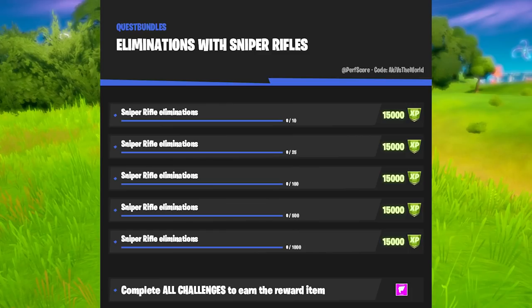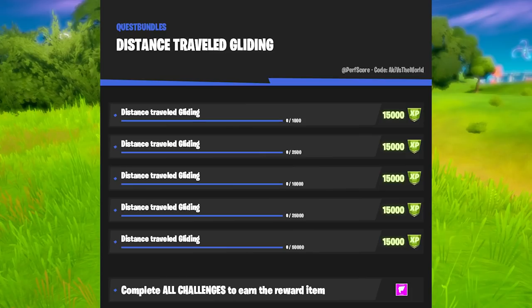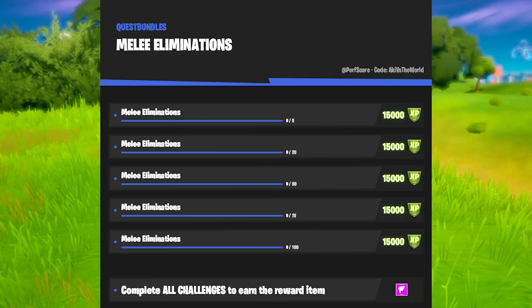Up next, eliminations with sniper rifles. I'm really starting to think the numbers listed here are not correct, because it doesn't make sense that you'd need to eliminate 500 opponents with a shotgun for a rare quest but then 1,000 with a sniper rifle — that doesn't make any sense whatsoever. The next one is Harvesting Stone — also really straightforward. You can drop at Lazy Lake and break the rocks at Rapid's Rest, or go to Coral Castle and break everything there. Distance traveled while gliding is something you'll unlock over the course of this season. If you want to boost it, go to Steamy Stacks, take the vent every time, just glide around and repeat. Melee elimination sounds a bit confusing — I eliminated someone with a pickaxe and it gave me progression towards this, so I think they just mean get someone with a pickaxe.